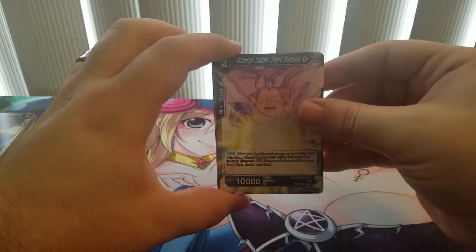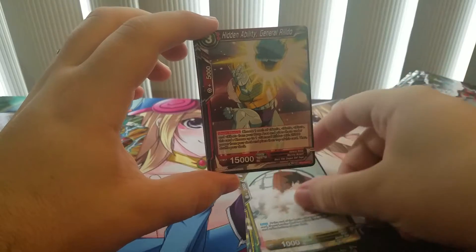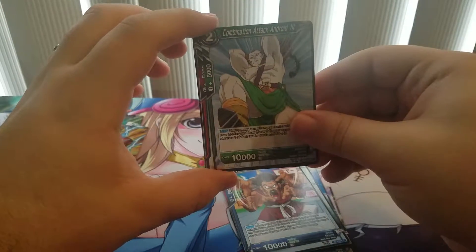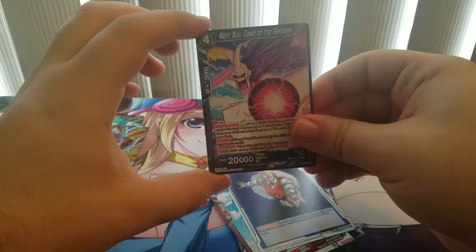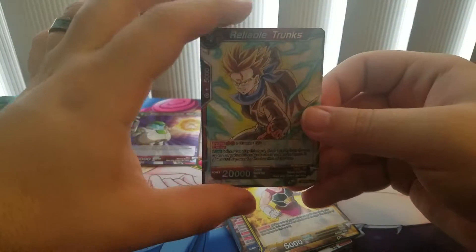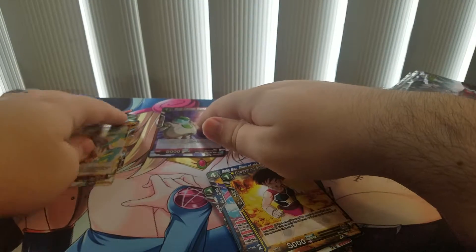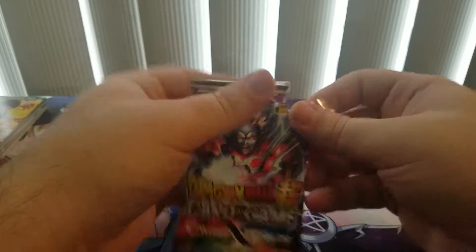Pack 3: Universal Leader Grand Supreme Kai, No Openings Son Goku, Kakarot the Child Who Got Away, General Rildo, Hercule, Combination Attack, Android 14, Panagon, Create Android, Majin Buu Dawn of the Rampage, Fasha, and a Common Foil Gnat. And then we have our Rare — Reliable Trunks.